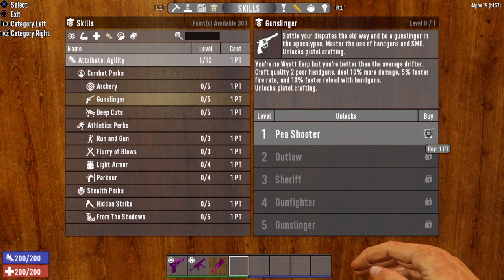Level 1 is Peashooter — you're no Wyatt Earp, but you're better than the average drifter. Craft quality 2 poor handguns. Deal 10% more damage, 5% faster fire rate, and 10% faster reload with handguns. Unlocks pistol crafting.